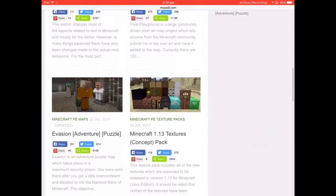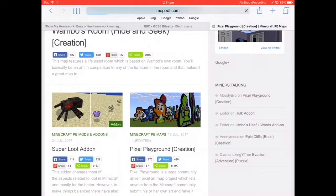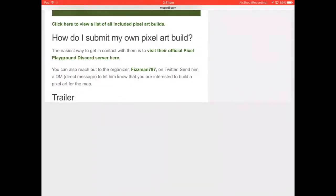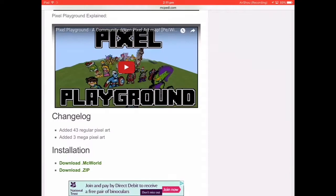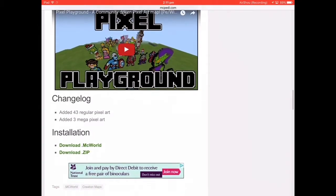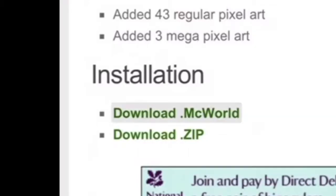But this is how to download — so say you want to play a pixel map or something. We go down, if it will load... we go down, it's frozen. My internet is slow today. There we go, and you see: Download MC World. Click on that.